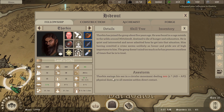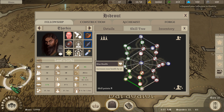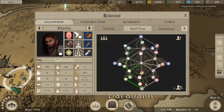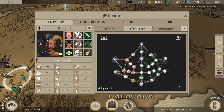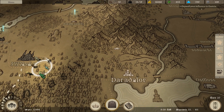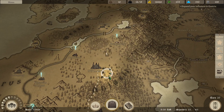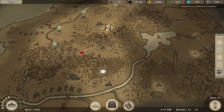We have some more level ups. Thorbin leveled up twice. I'm thinking health and ability power. Oceus leveled up - more attack damage. I think we're all set for right now.